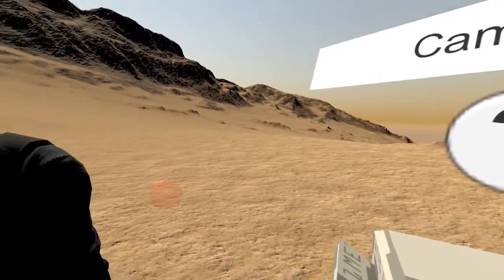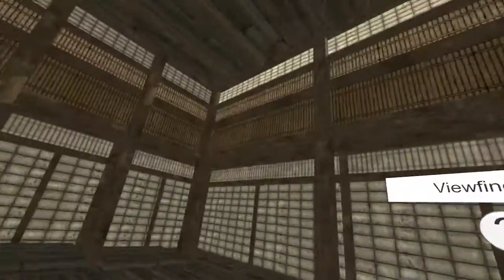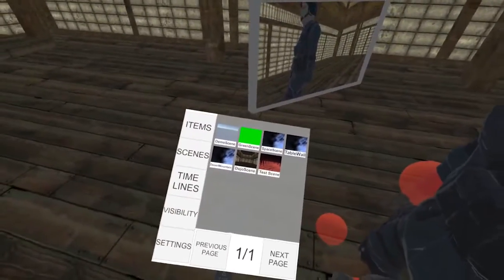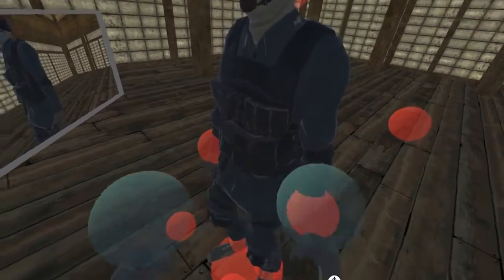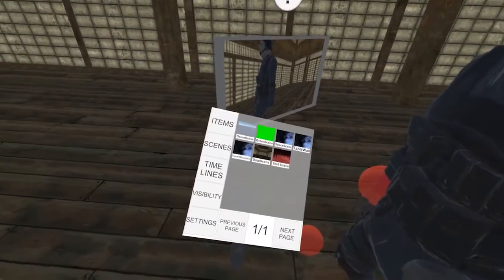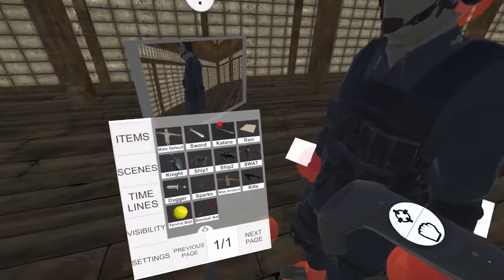Desert mountain is a big landscape. And dojo scene — this is the one I want. It's like the dojo from the Matrix. For this character animation, I want him swinging a sword, so let's create a sword as well. Come to items and make a katana — that seems fitting.